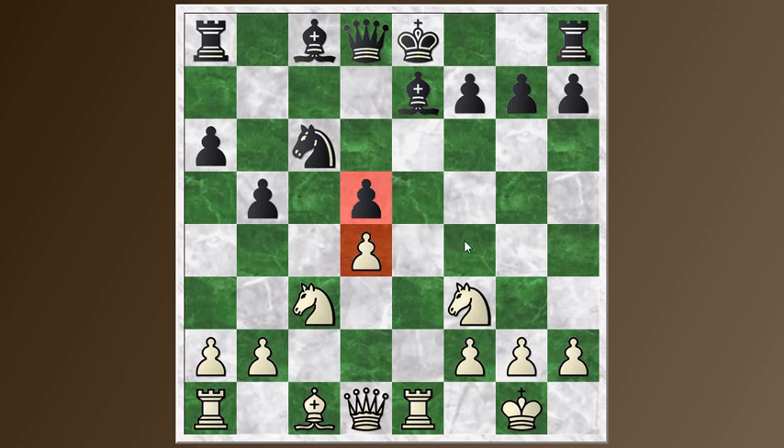This structure is known as the ram structure, and it has a completely different character. If we back up to the isolated queen's pawn situation, there are dynamic possibilities with this pawn coming forward and opening things up — or you can just leave the pawn and use it to support your pieces. But after the trade, this is a static position. These pawns can't move, and there are no neighboring pawns to use as levers. So this is going to be a static structure for the rest of the game unless somebody loses a pawn. You can start to think about how the pieces are going to work around these pawns.